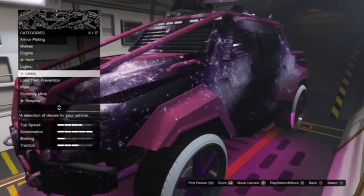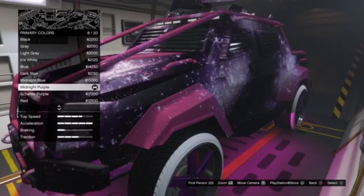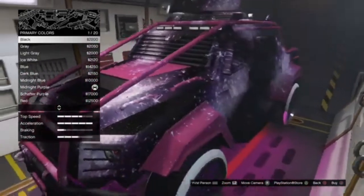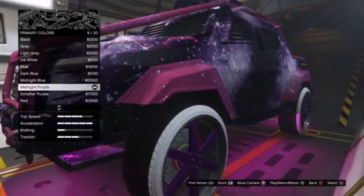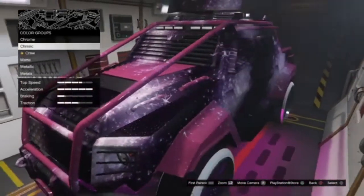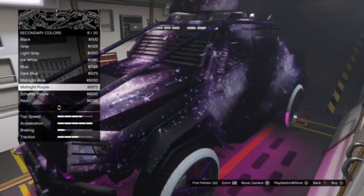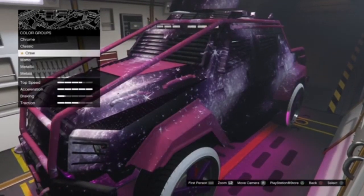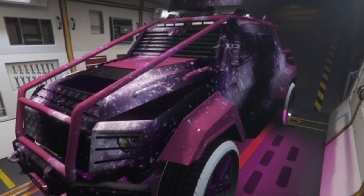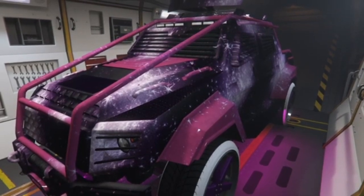Now you can just change the color to whatever you want. I personally like this Galaxy livery with midnight purple. But as you guys can see, you can change it to whatever color you like. And that is the glitch for today's video guys — I hope you enjoyed it and it helped you out. If you did, be sure to leave a like. Feel free to comment down below if you didn't like it and why. And if you want to be notified for any of my future uploads, be sure to hit that subscribe button and turn on that notification bell.